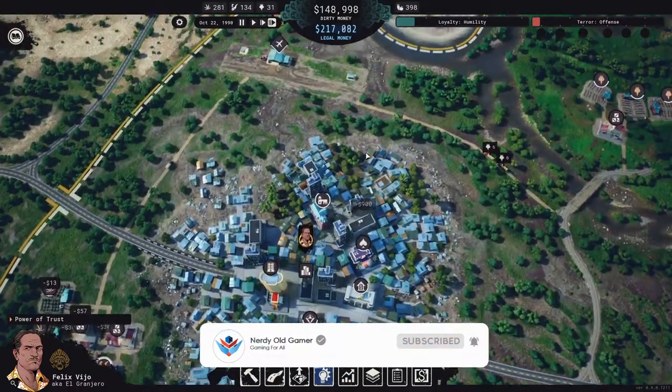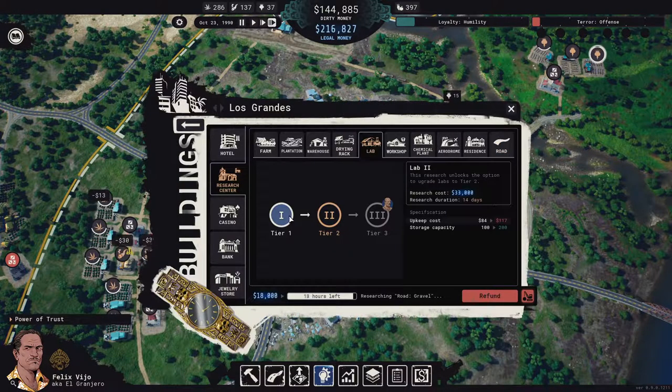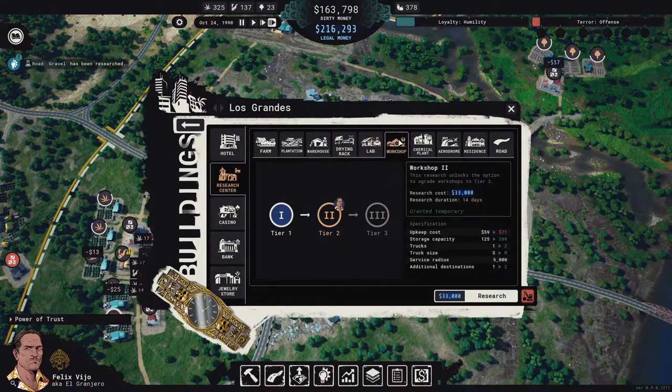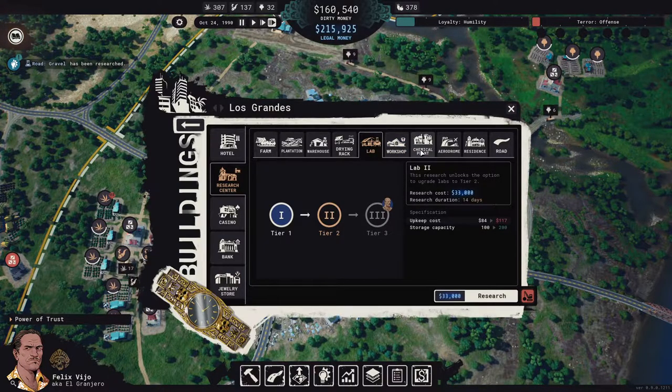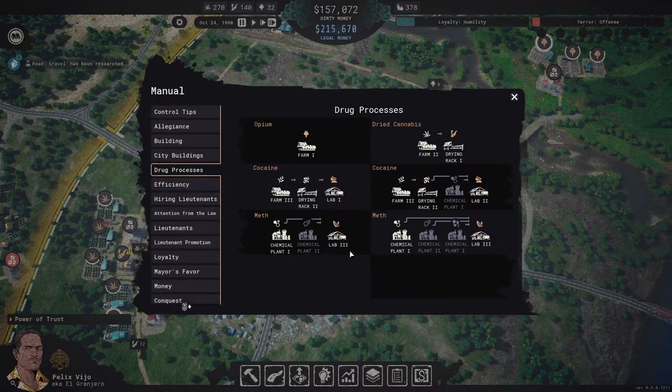We're researching gravel roads so we can upgrade our roads, which is wonderful. Then we'll start researching Lab 2. For cocaine production we need Farm 3, Drying Rack 2, Chemical Plant 1, and Lab 2 — that is what we're going for. We already have Farm 3.